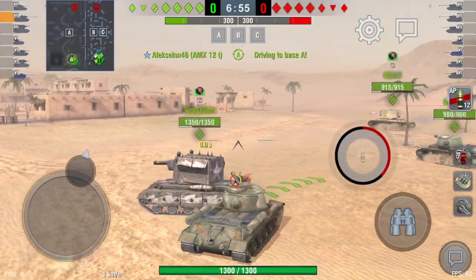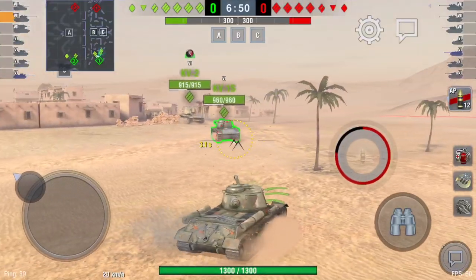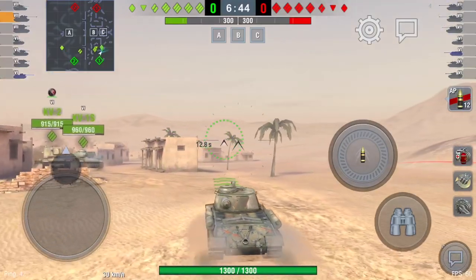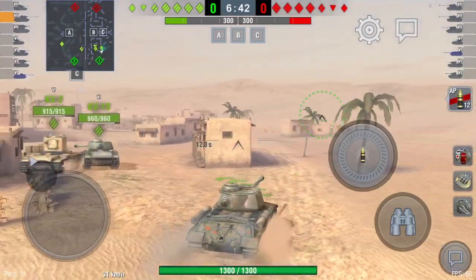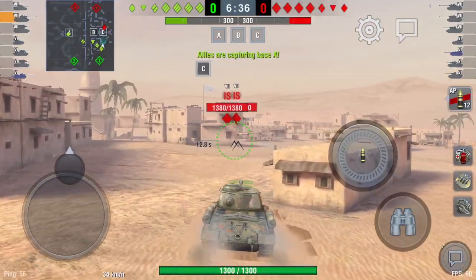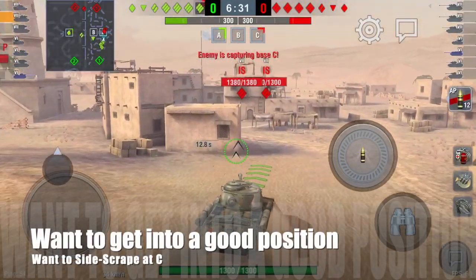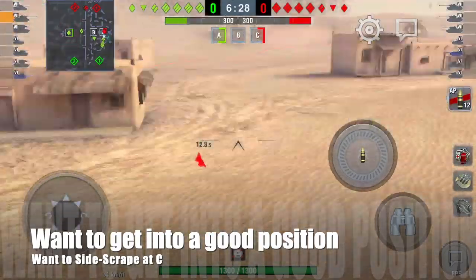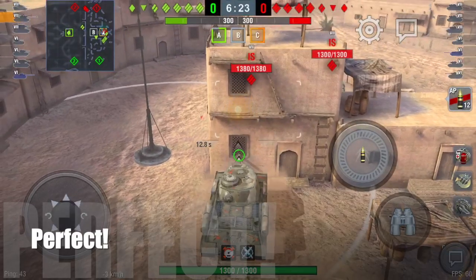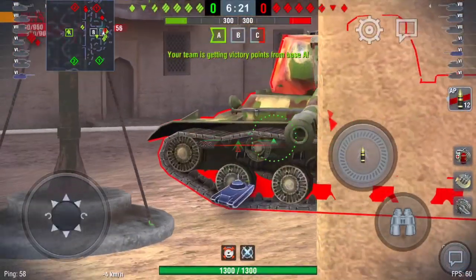You should be going to C, trying to secure C, and locking the enemy in there. As I'm top tier, I want to try to get to C and get into a side scraping position before the enemy. Because I was blocked off by the Smasher there at the start, I'm now a little bit exposed, but I'm going to push on and use the relatively decent speed of the tank to get into that position. Now I'm in a perfect side scraping position and I'm going to wreak havoc here.